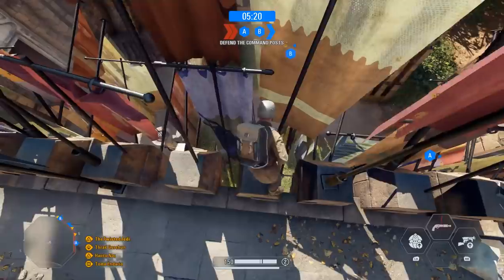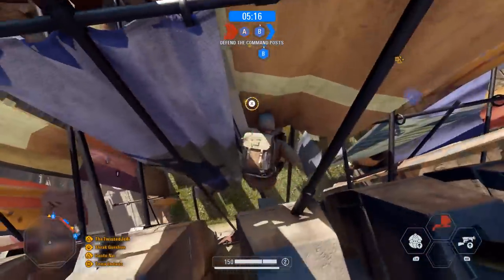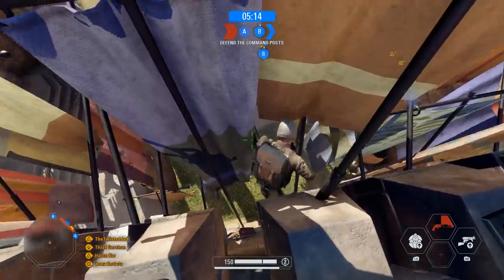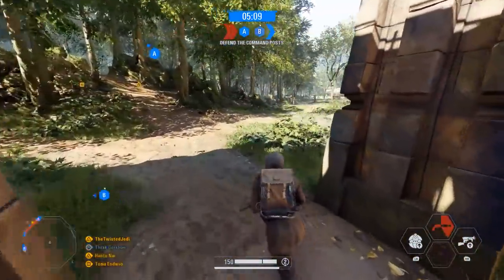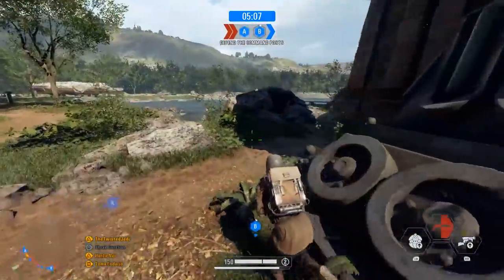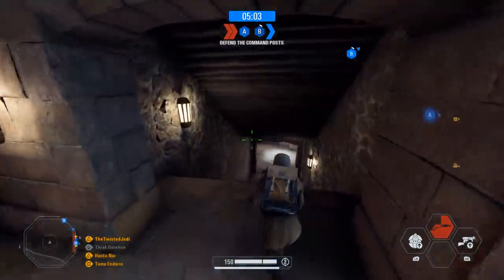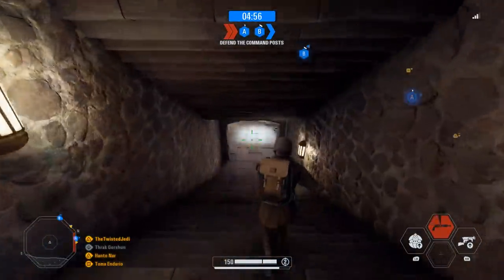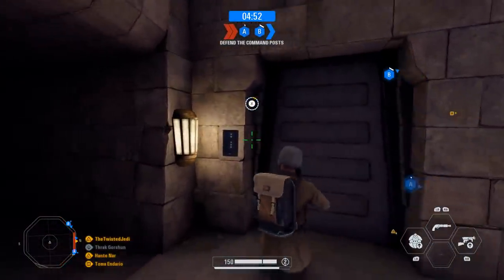Once you've done this, you can actually hear the vault opening up downstairs. You can go downstairs to where Rey finds the lightsaber in The Force Awakens — that room is now available to be opened. All you have to do is hold your interaction button on it, it will open up, you walk inside, and you will receive the milestone complete for this challenge and unlock the brand new Resilient skin for Rey.